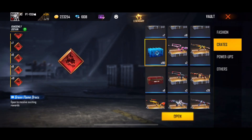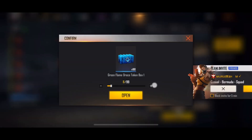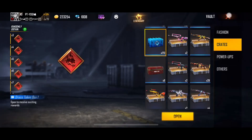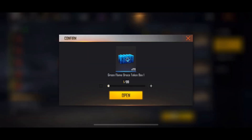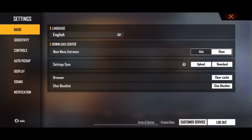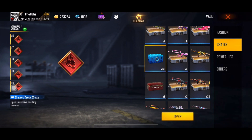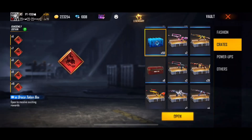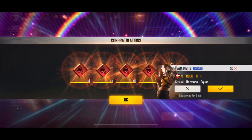So we are going to talk about all the tips and tricks. As we said, we have 400 diamonds, we have 200 crates, and we have 700 diamonds we have to buy. So we will buy it, add the clip, and open it — let's open the crate.